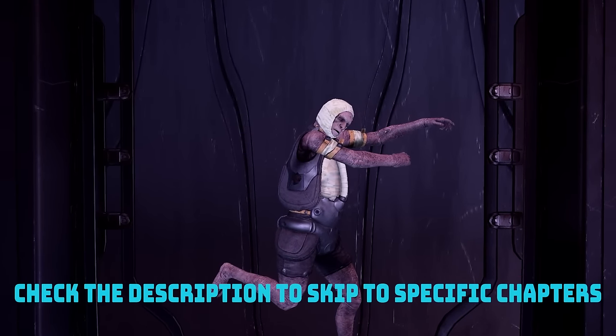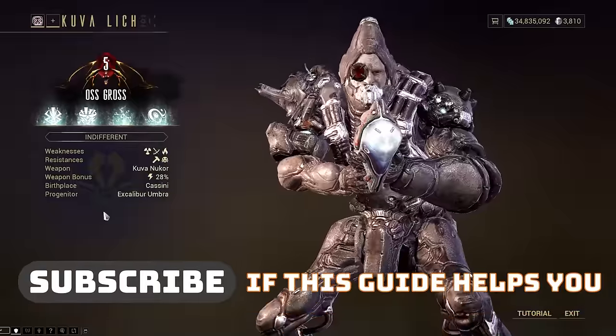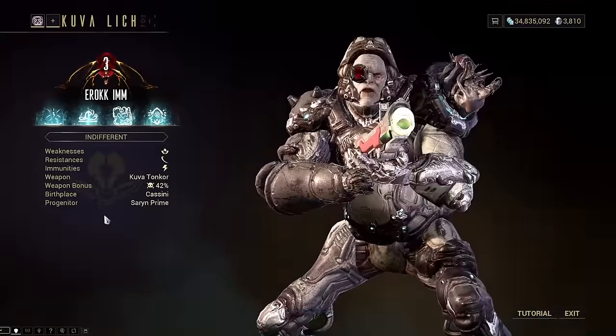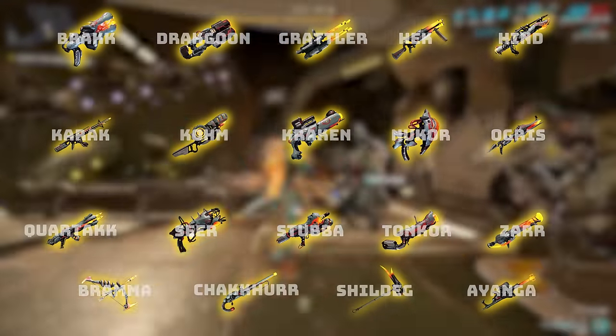Kuva Liches are Grineer super soldiers that boast superior stats with powerful weapons. They are mostly unique from one another with different personalities and names. The main reason for hunting Kuva Liches is for their advanced versions of Grineer weapons, also known as Kuva weapons.